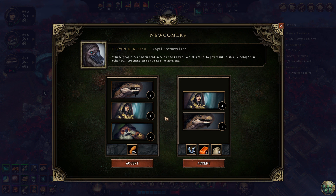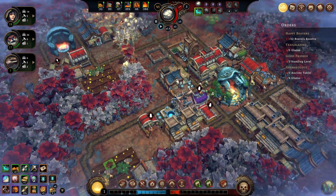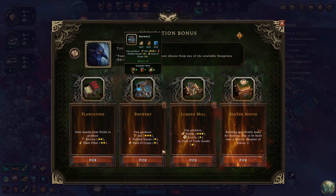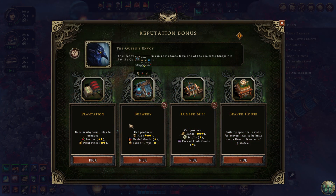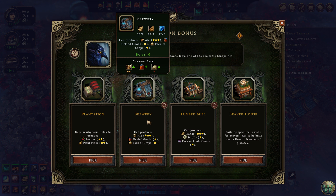How many people do we have currently free? One, two, three... nine, ten, eleven. Maybe I should wait on the people also. Let's look at our next blueprint here. The plantation has come up every single time. Brew would get us a better ale recipe, which is not a bad deal — might be a really good deal, in fact.